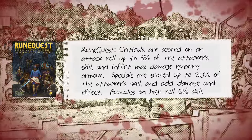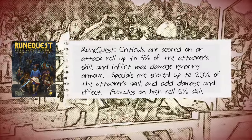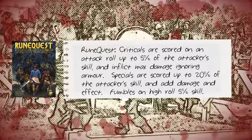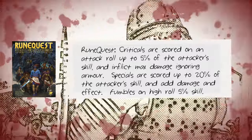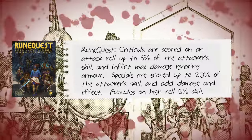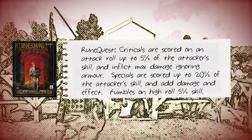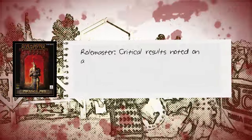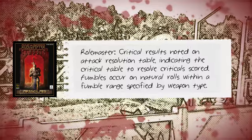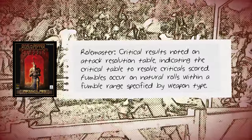RuneQuest uses a sliding scale to determine whether a critical or a special success has been achieved. Criticals are scored on a percentile roll falling within 5% of the attacker's base chance — so an attacker with a 40% weapon skill would score a critical on a roll of 1 or 2, since 5% of 40 is 2. A special success is scored at 20% of that base chance, so for a 40% skill attacker that would be on a roll of 3 to 8. A fumble is scored on the upper result, representing 5% of the attacker's skill — so a roll of 99 or 100. All this means the attacker's chance to achieve a critical, a special, a success, a failure or a fumble is based on their skill with the weapon being used.